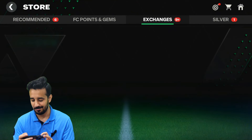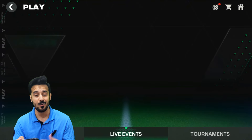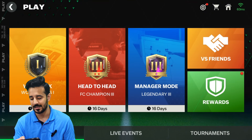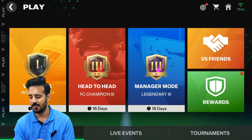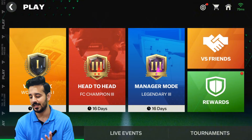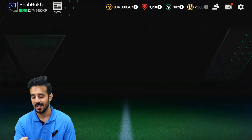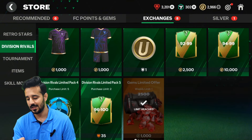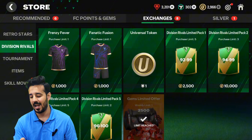The main way to get coins in this game is through Division Rivals rewards. There will be a Division Rivals reset as well. You have to play Versus Attack and Head-to-Head matches a lot — that gives you universal tokens. You can also complete Icons Chronicles sections for more universal tokens. In the 16 remaining days, I suggest you aim to reach at least FT Champion in Versus Attack, Head-to-Head, or Manager Board — that gives you at least 30,000 competitive points. Try to get advanced competitive points and then open the packs.